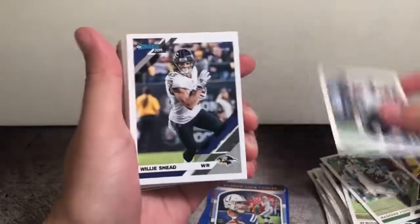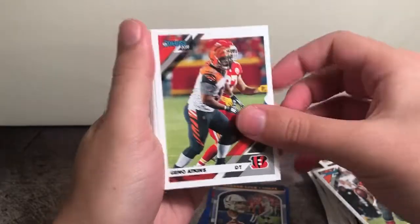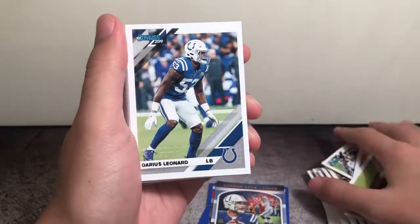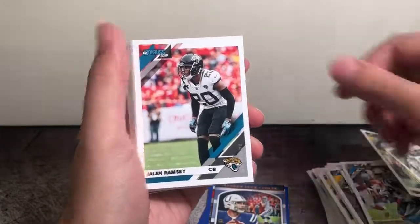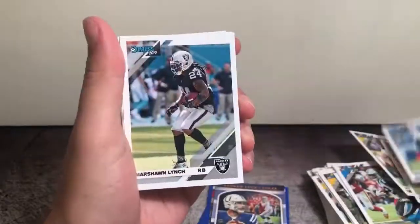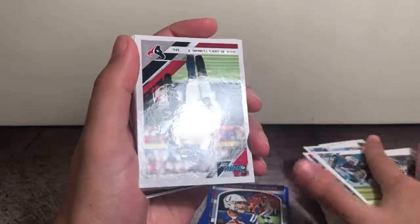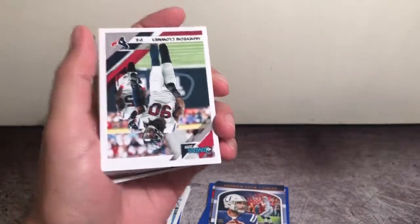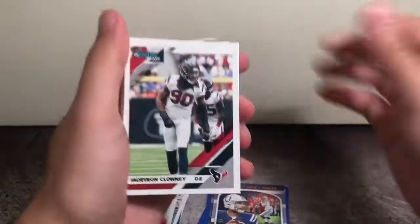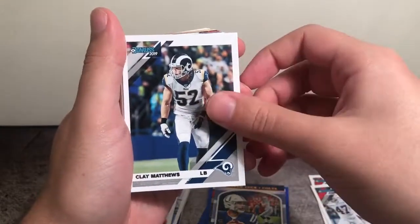Jared Goff, Willie Sneed, Ryan Fitzpatrick, Gino Atkins, Darius Leonard, Marshall Falk, Jalen Ramsey, Marcus Mariota, Marshawn Lynch. We'll just make a new stack of base. Jadavian Clowney, Jordan Poyer, Clay Matthews in Rams uni.